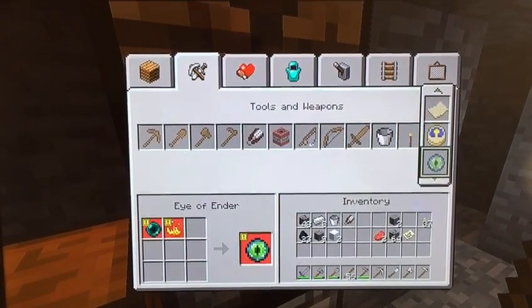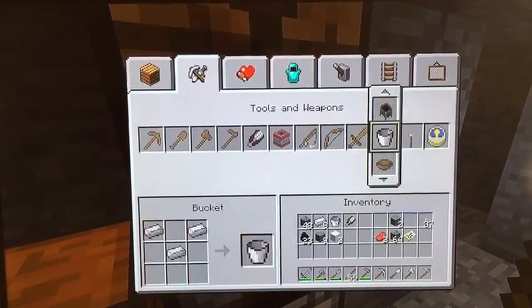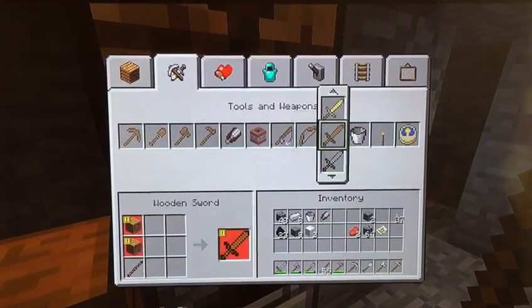Hey, it's Creepy Kitty here. I'm getting an upgrade to my stone tools, and look at this — you can craft leads! Let's just create a sword.